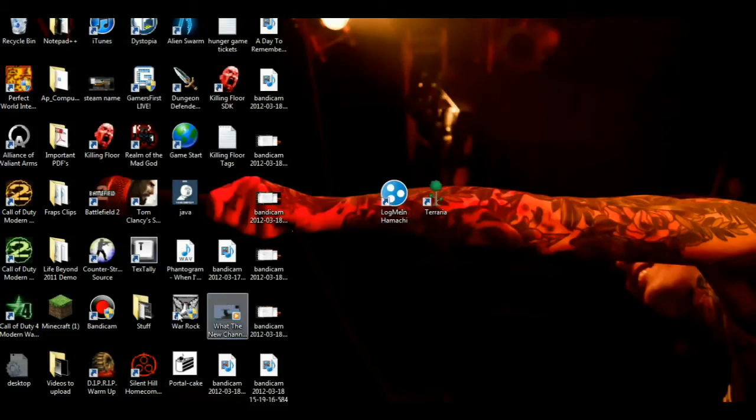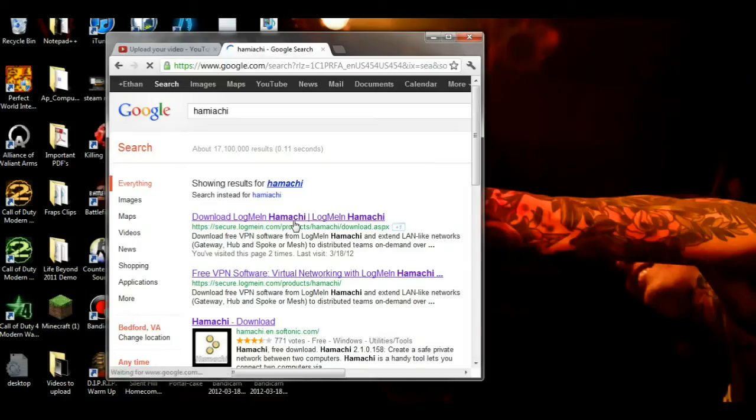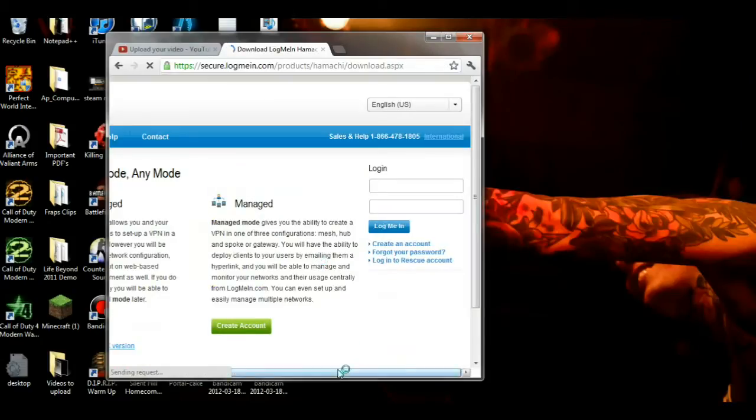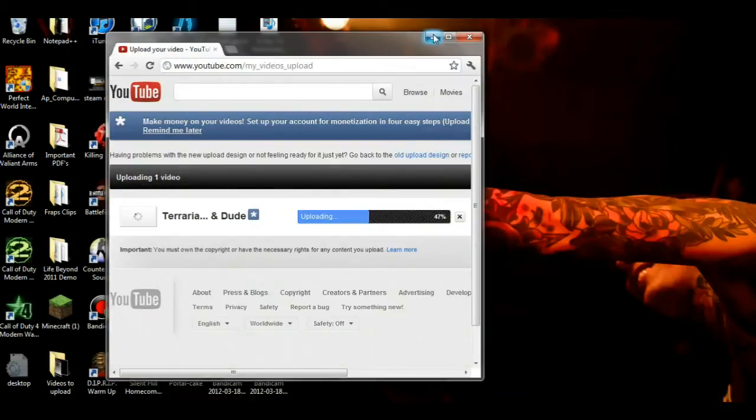First off, you're going to want to get LogMeIn Hamachi, which you can easily find just by Googling it. On the site, you'll want to click Unmanaged, then Download Now. You'll want to accept the Conditions of Use — the words are all there, they're just kind of jumbled up.